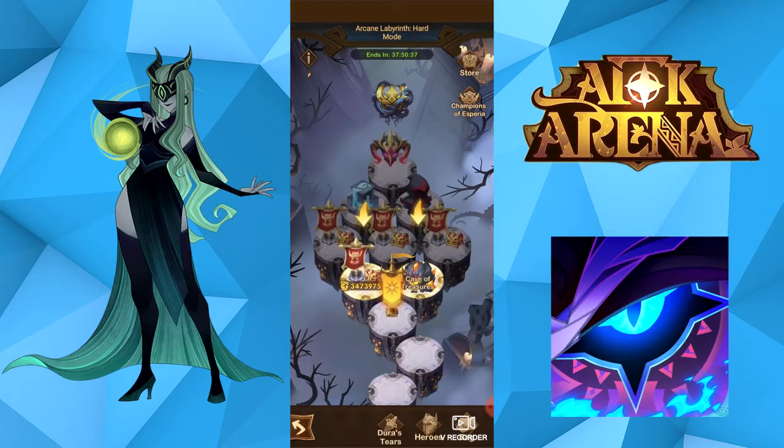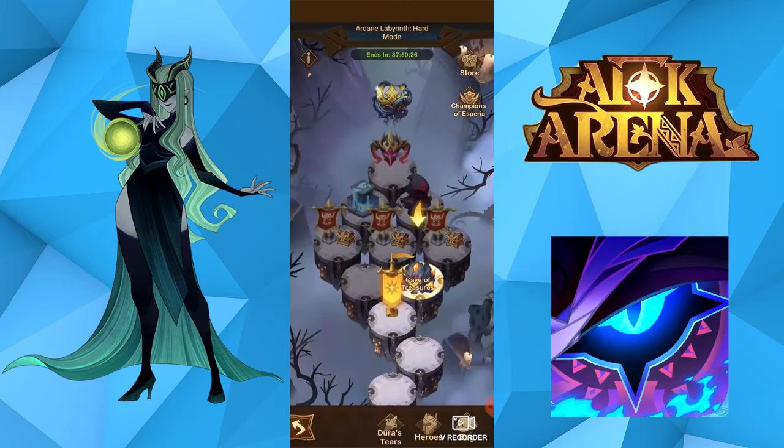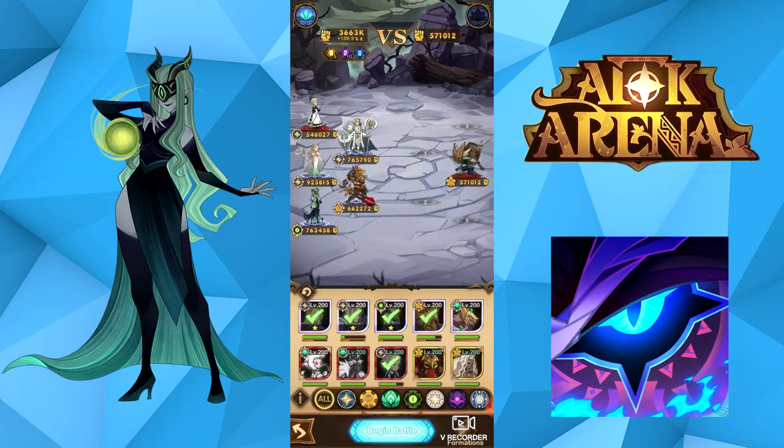The only difference compared to the normal third floor and this hard third floor is the Favor of Treasure. This doesn't appear on the normal mode, just like the Dark Wagon. What you have to do is face this boss, and once you beat it, you get more Arcane Labyrinth points that you can spend in the store, stuff like that. He's very tough — if you look at the power at the top, he's really, really tough and can wipe you out. It's just like a guild boss every week.